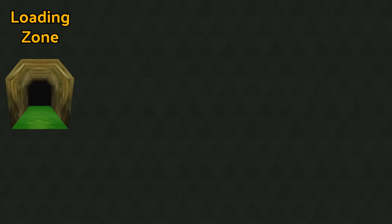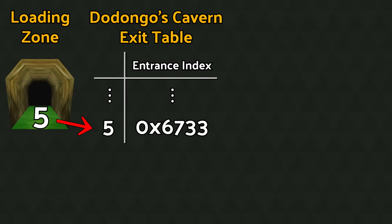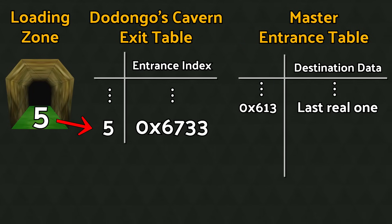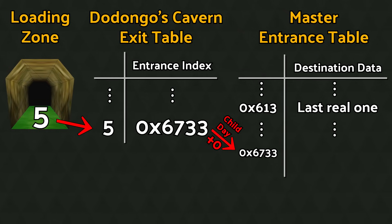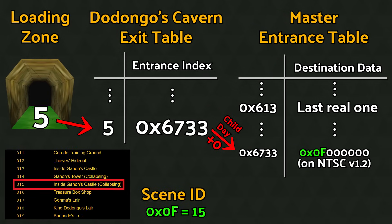Let's again step through an example in Dodongo's Cavern. If there were a theoretical loading zone in this scene with exit index 5, it would point past the Dodongo's Cavern exit list, which only has two members, and into the scene's lighting data. The data found here is 6733, much larger than the largest entrance table index of 613, but we interpret it as such an index anyway. On NTSC 1.2, assuming we are child Link in daytime for a plus-zero offset, we use entrance table index 6733. At that index we find the value 0F000000. The first byte, 0F, is interpreted as the destination scene — Tower Collapse Interior Exit. The next byte of 00 works out as the only valid spawn for this scene, and the zeros in the transition settings data are always safe.